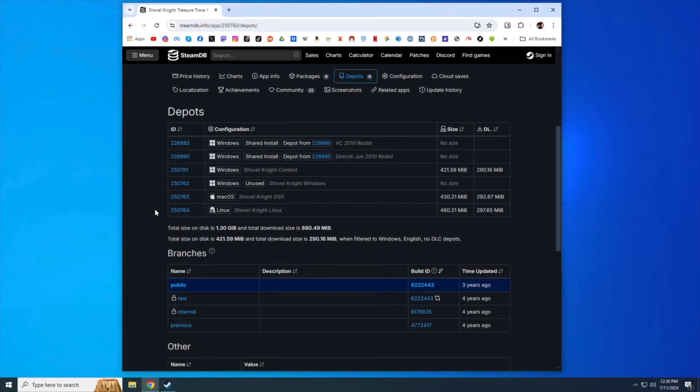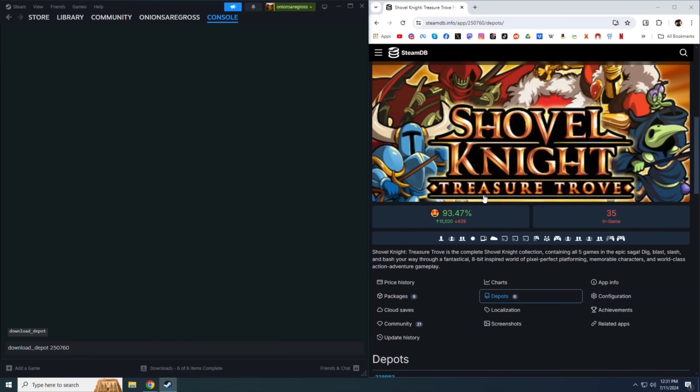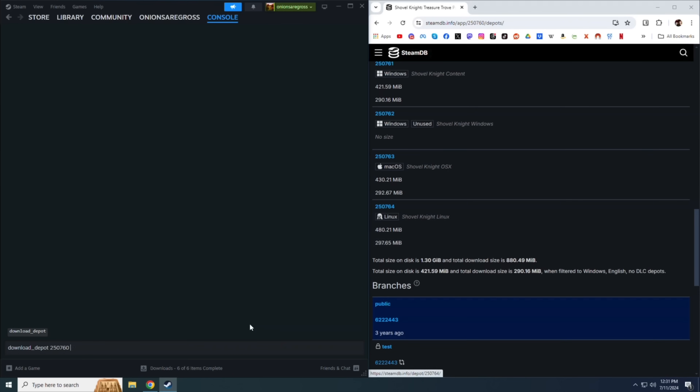Put both windows side by side. On the left is Steam under the Console tab; on the right is the SteamDB page. In the console, type the command: download_depot, then add those two IDs. The first is the app ID for Shovel Knight: 250760. Then press space and add the Linux depot ID: 250764. So the full command is: download_depot [space] app ID [space] depot ID. Once you have that typed out, press Enter and it'll start the download process.